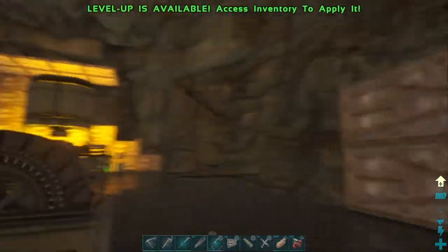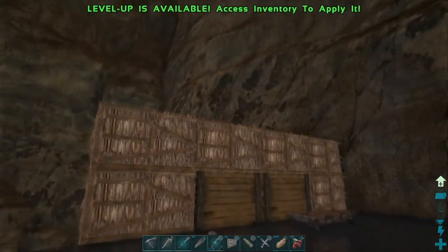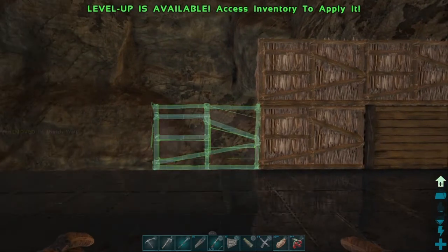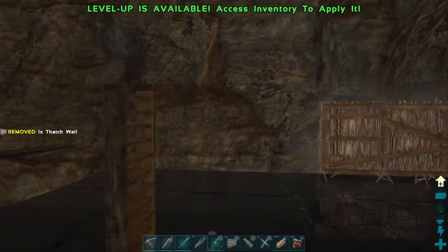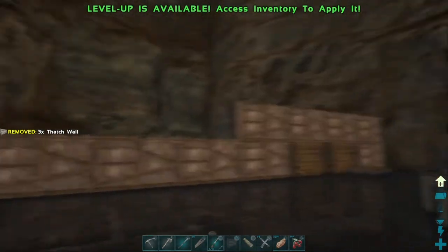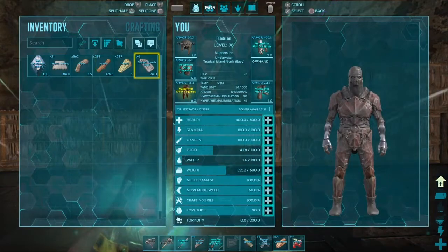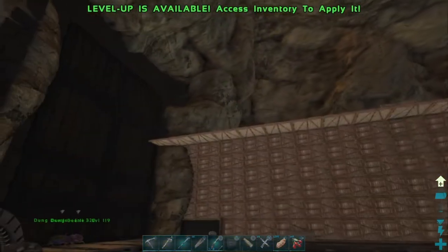Some of the new building features include: dedicated bulk storage, triangular foundations, ceilings, roof pieces, four-high walls, fence supports for level walls, flexible pipes, electrical cables, double doors, swappable variants for ramps and stairs, and new visual variants for existing structures. I'm just absolutely gobsmacked — fantastic.